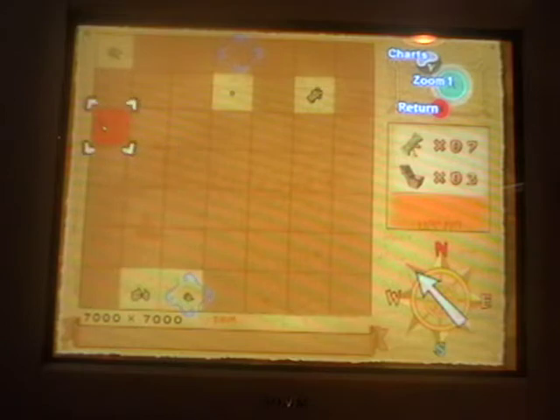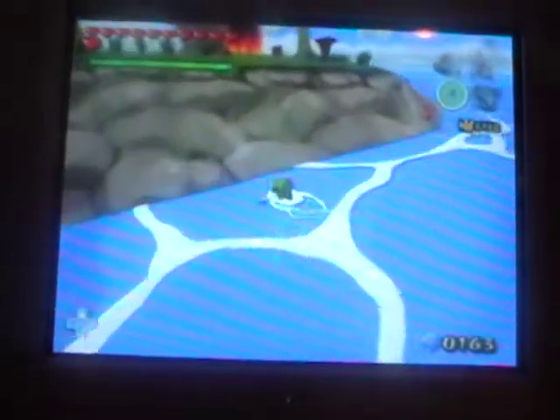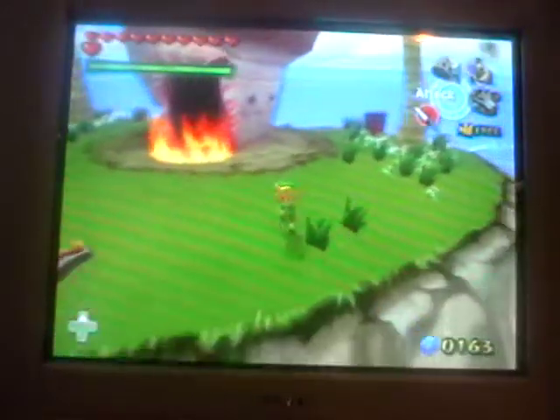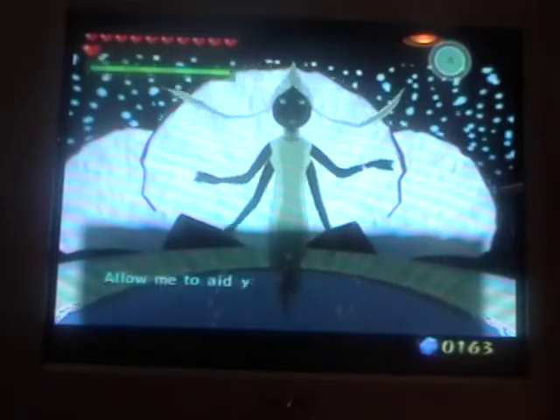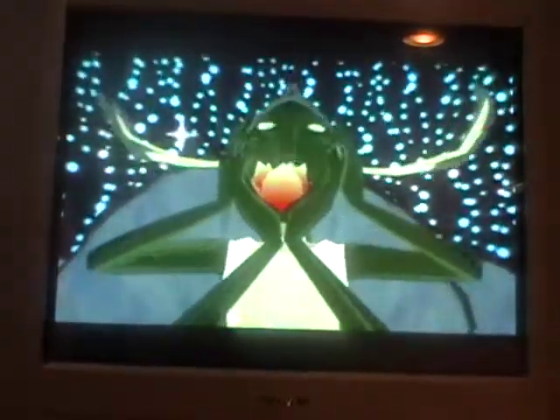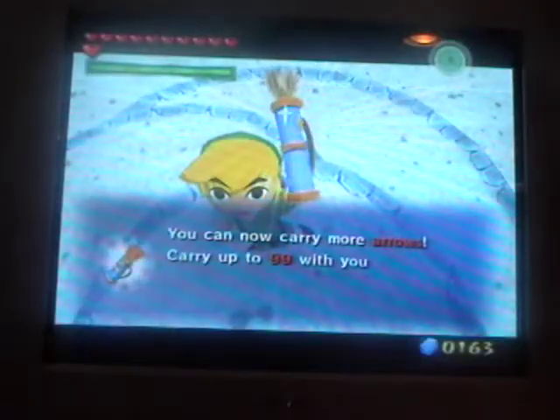Okay, so here we are at this square island — it's about two squares south of Forsaken Fortress. Here we have another great fairy island, and we need the skull hammer for this yet again. So let's hit that bad boy — there we go! That's a good sign. Yeah, just heal me or give me your power. And we can now carry more arrows — up to 99!